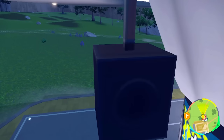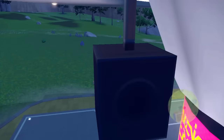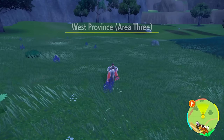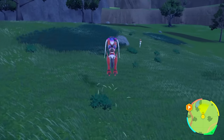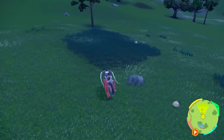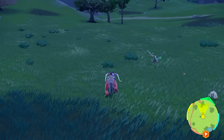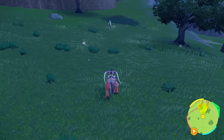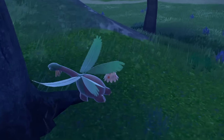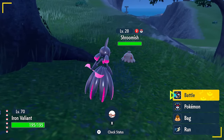Another great spot to hunt Shroomish is moving from Medali towards Medali West — this is actually where I got my first shiny Shroomish in the game. Head a little further from town, right towards this tree area, and slow down. The Shroomish start spawning in the Medali area and like to hang around here. You'll get some Tropius too. And right on cue — there's a shiny Shroomish right there! That's exactly where I got my first shiny. We got a shiny Shroomish!